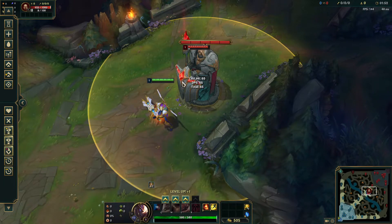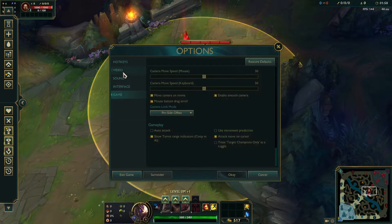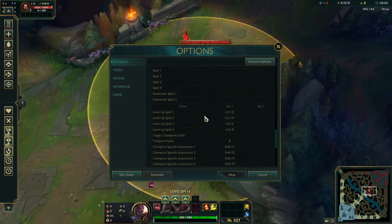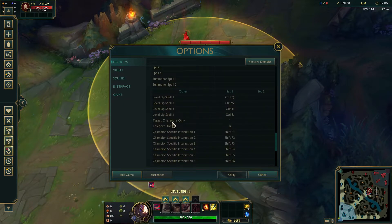Holding it can be a bit awkward if you want to cast your spells as well, so it's better to have it set as a toggle. In the settings, you'd normally find the target champions only button, which you can bind to anything you want.